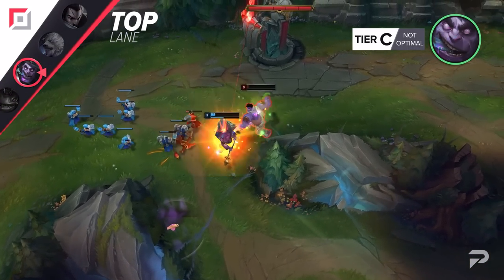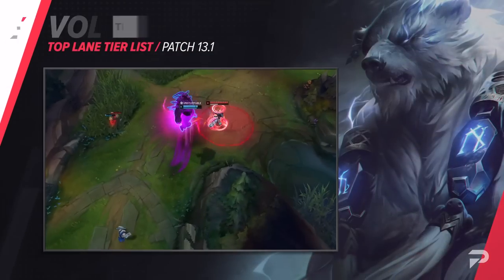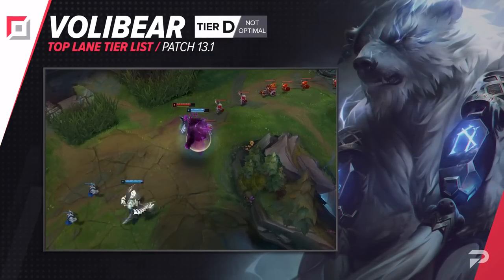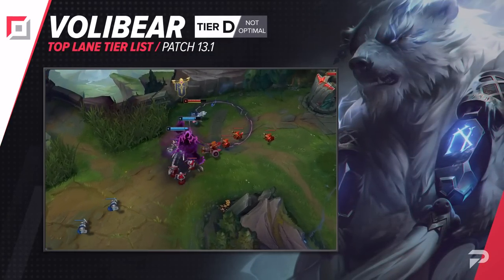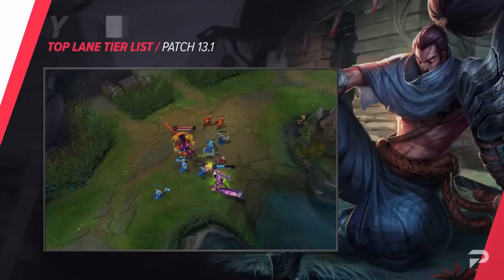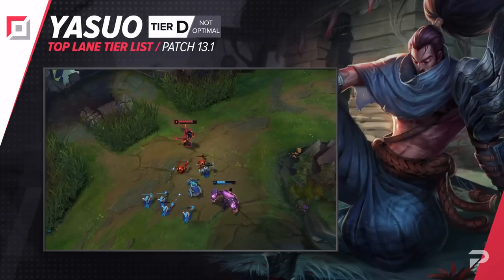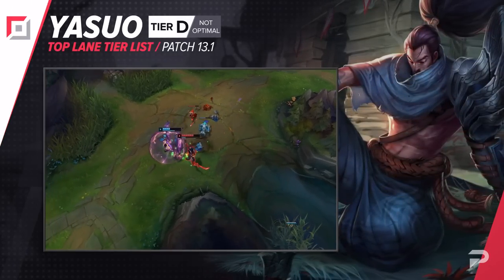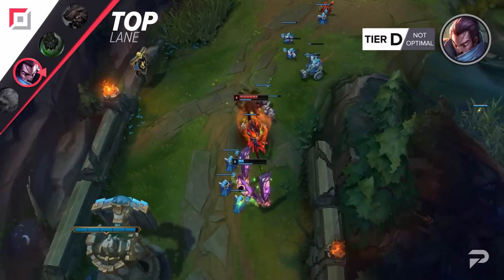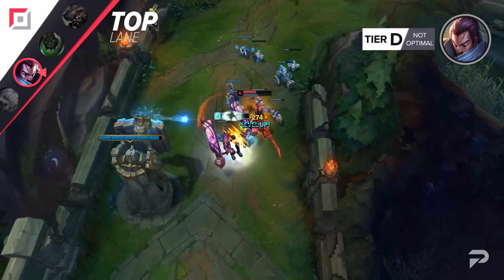Maybe it's just a low sample size, but Volibear is doing really bad so far this season. We'll be moving him down to the D tier, but consider this a bit tentative — if it turns out to be a bad sample size, we'll bump him up later. Yasuo also gets dropped down to the D tier, and this one I'm a bit more sure of. Yasuo struggles badly to deal with all the tanks and juggernauts in the meta — all that mobility doesn't seem to mean much when you just get stat-checked.